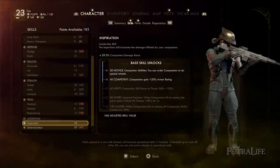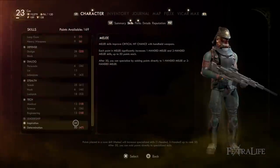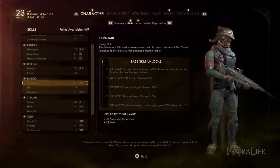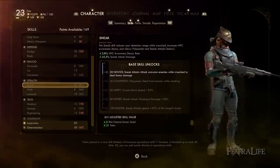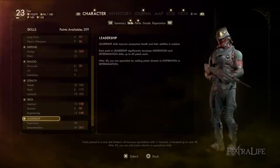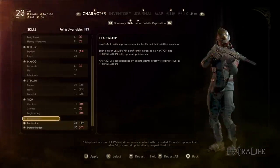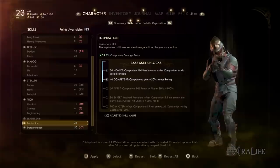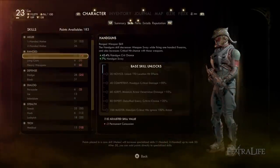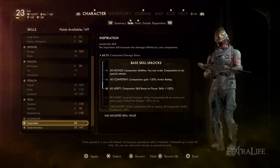One really important thing to note: if you get Inspiration in the Leadership area up to 60, you'll actually double the value you get from companions to half their skill value. So instead of 10 Persuade from a companion with 40 Persuade, you'd get 20. That applies to every skill both companions give you. If you started with 12 Inspiration and invested 48 skill points to reach 60, by endgame that would net you an extra 120 skill points — a huge return. That's not even counting companion damage, extra armor, and the ability to use abilities.